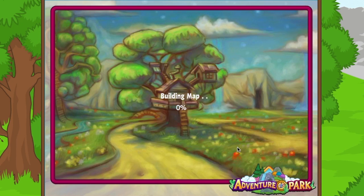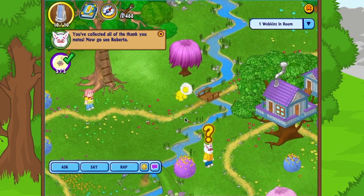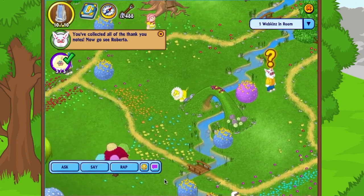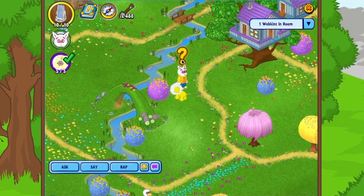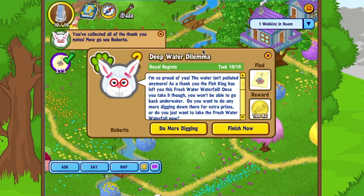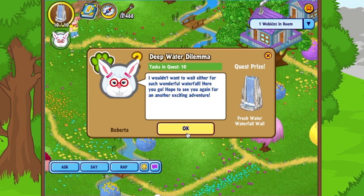We've got all the thank you notes — let's go back and see Roberta. I think the caves are kind of cool, and I like the dragon — he's pretty huge. I'd love a Webkinz mole someday. Roberta says: 'I'm so proud of you — the water isn't polluted anymore! As a thank you, the fish king has left you this fresh water waterfall. Once you take it you won't be able to go back underwater — do you want to do more digging for extra prizes, or take the waterfall now?'